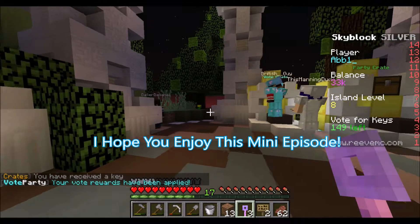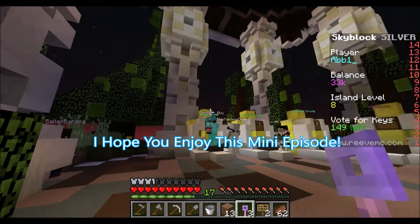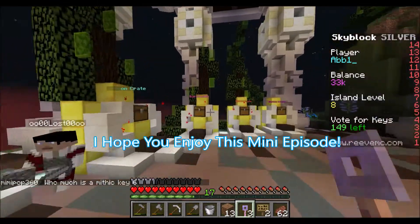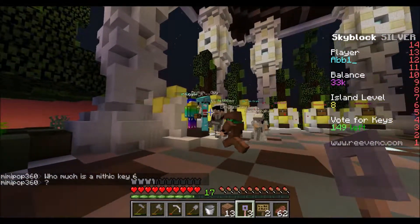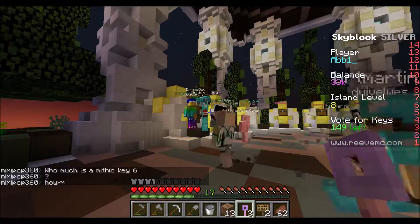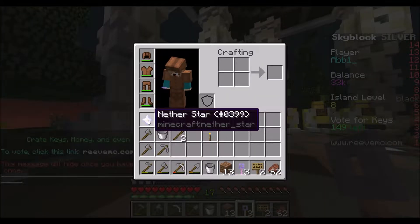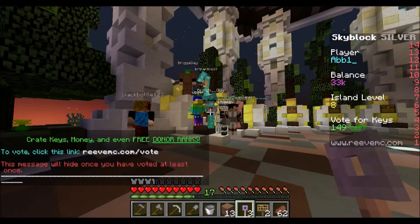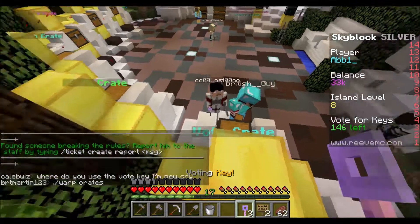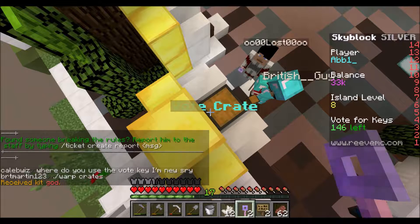So I'm on Skyblock and I logged on and I had three vote crate keys. I opened them and I got mushroom sheep and another star. Now I'm ready to open up these vote crate keys.